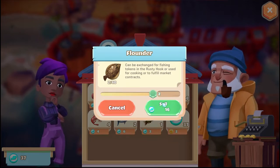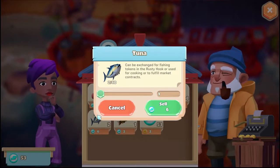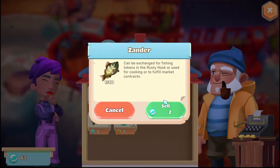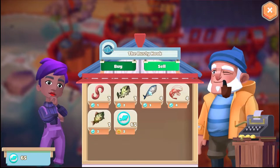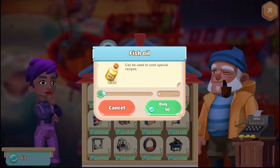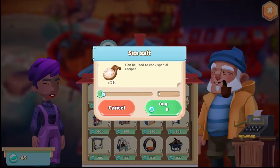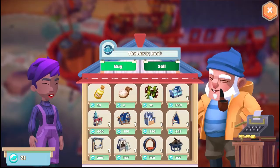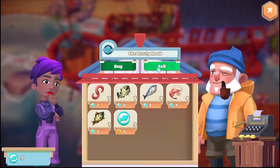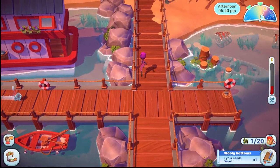We don't have any recipes for catfish right now, none for flounder, none for tuna. But I do need to keep my Xander, shrimp, mackerel for the thing here. With that, let's do two fish oil, three salt, one seaweed. All right — let's go see if we can get the snapper and finish this off.